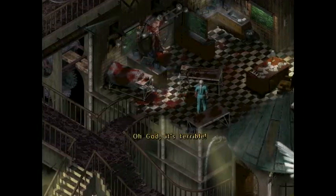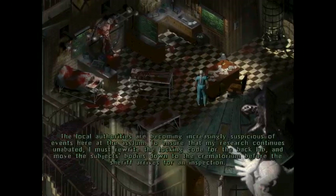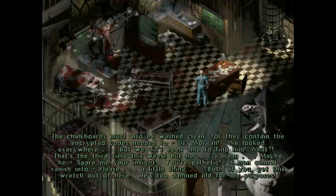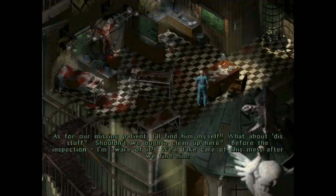Oh God, it's terrible. The local authorities are becoming increasingly suspicious of events here at the asylum. To ensure that my research continues unabated, I must rewrite the locking code for the back lab and move the subjects' bodies down to the crematorium before the sheriff arrives for an inspection. The chalkboards must also be washed clean, for they contain the encrypted codes... Hey, Dr. Morgan. We looked everywhere but we ain't been able to find them. What? That's the third time this week. Spare me your insight. You're pathetic. A man cannot vanish into... Both of you, get this wretch out of here. He's too damn old for my purposes. As for our missing patient, I'll find him myself.